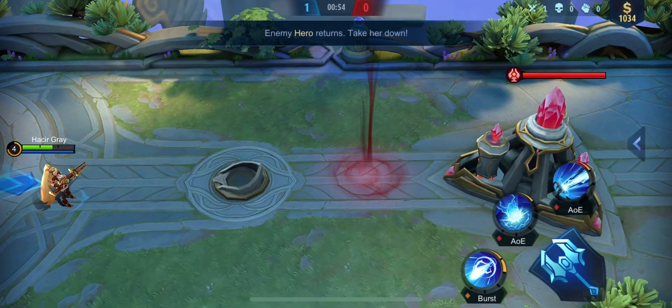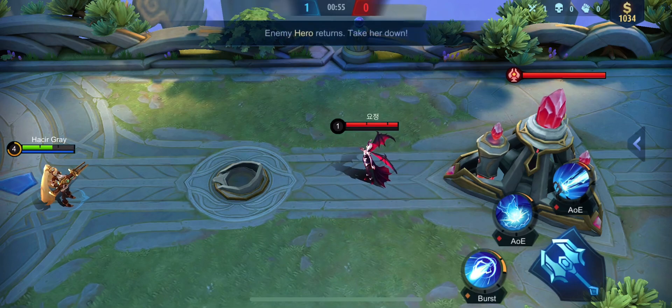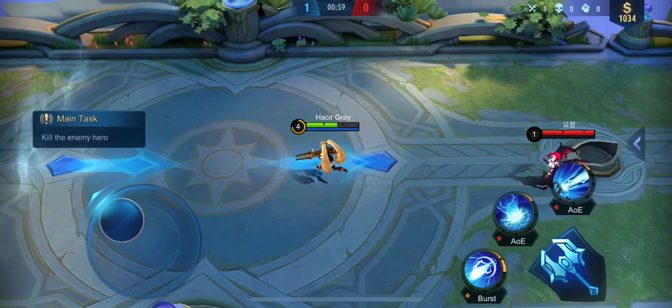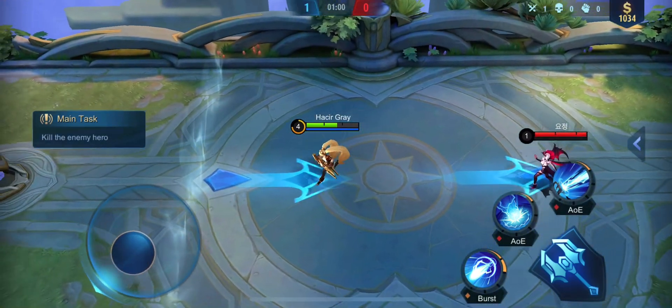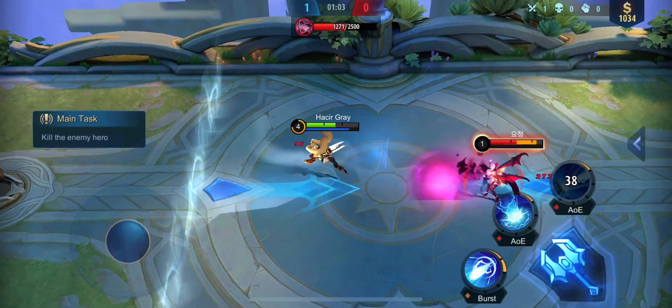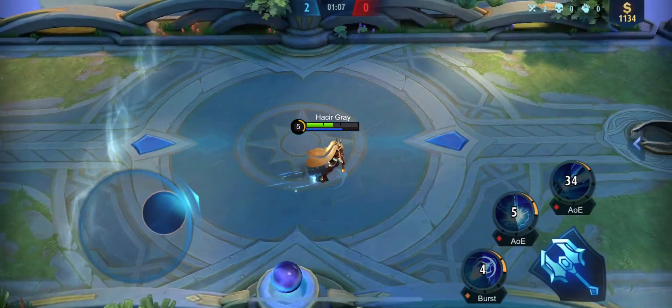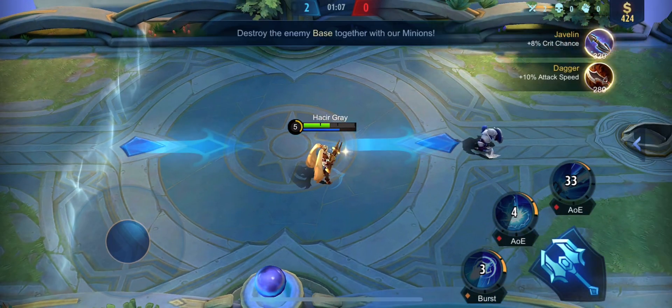Now... Enemy Alice is here — take her down! Time to shine! We have slain an enemy! Tap here to buy equipment. The enemy base is up ahead!